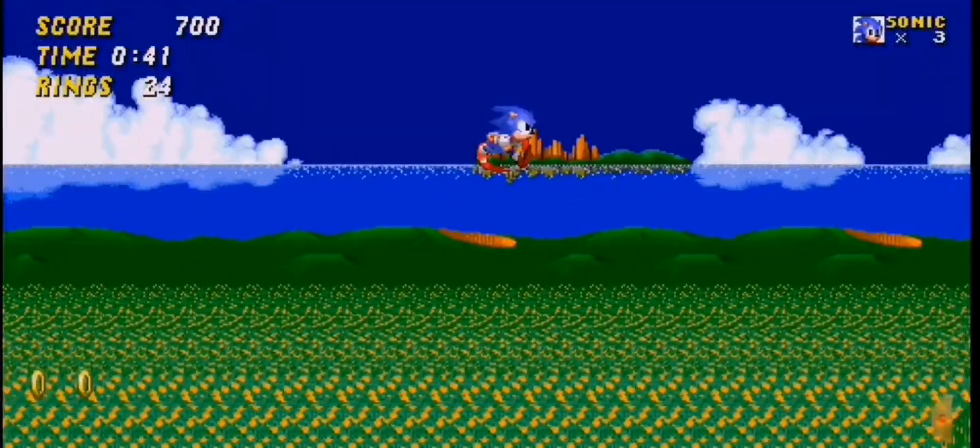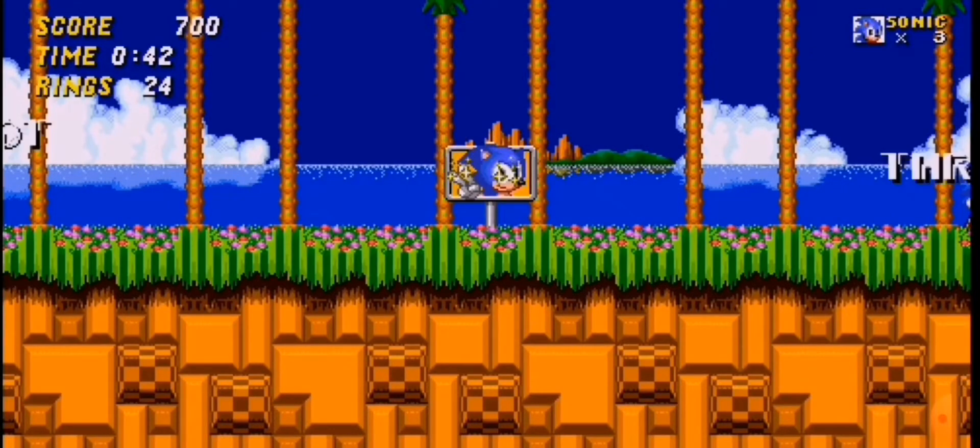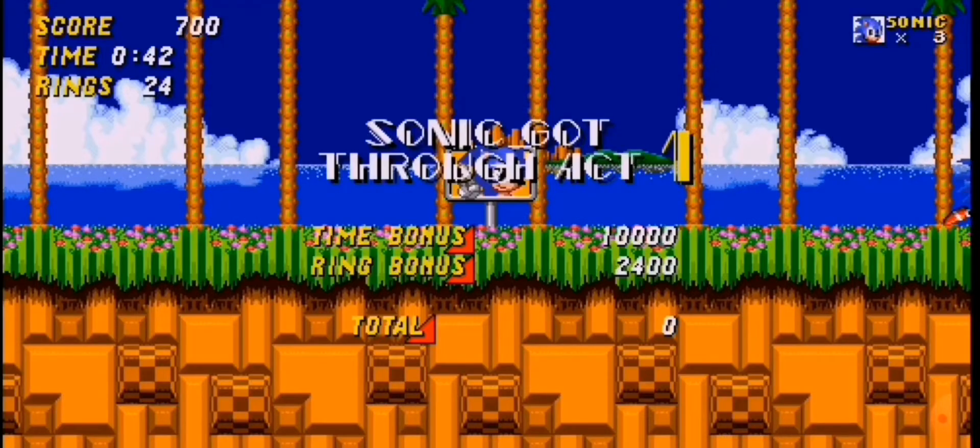Here's some additional information also tweeted from Tails' channel. The tweet reads: new Blue Sphere mode confirmed, dedicated button for super forms, and drop dash exclusive to Anniversary mode. I'm going to assume that the new Blue Sphere mode is kind of like how Mania did it, where there were green orbs and you touched them and then they go blue.